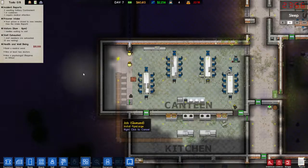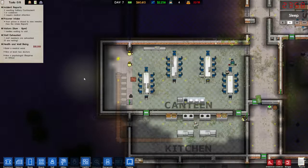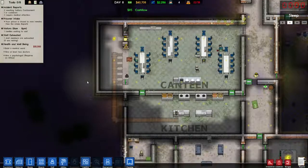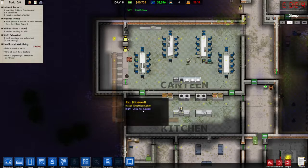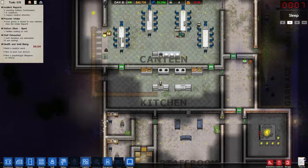Hello and welcome back to Prison Architect. My name is Negan Root. Let's get cracking. Today we're going to continue to work on the health and wellbeing grant because we've got to build a medical ward.